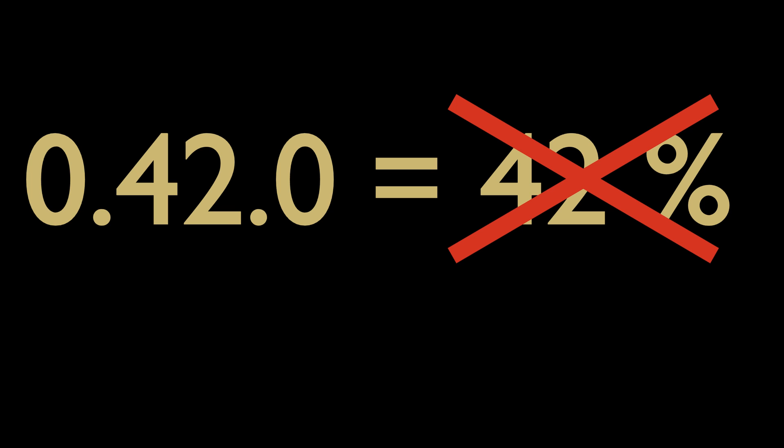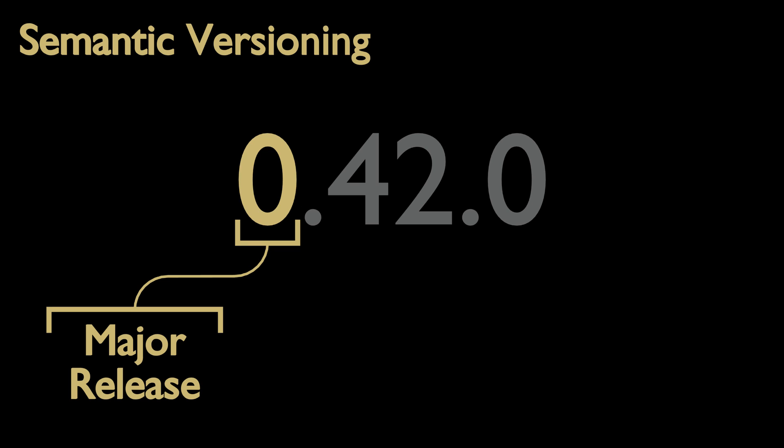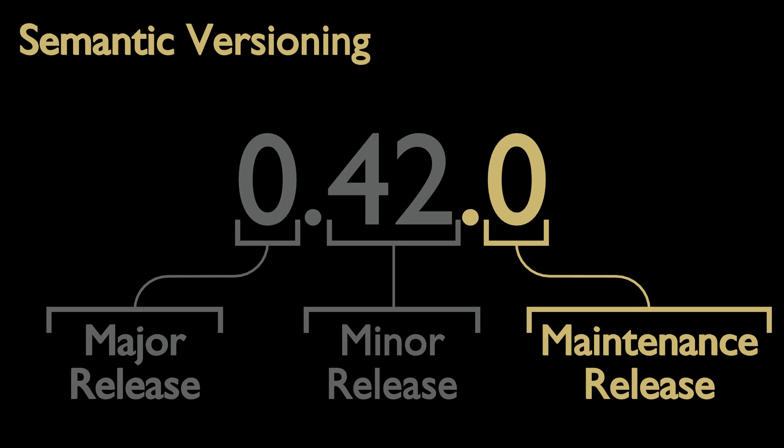Secondly, there seems to be some confusion about OpenMW's versioning scheme, making people think that the version number is equal to a percentage value. That's definitely not the case. Instead, OpenMW uses semantic versioning. A version indicator consists of three numbers. The first represents the major version and is increased when there are changes that make OpenMW incompatible with earlier versions. We haven't reached all of our main goals yet, which is why we always have a leading zero, regardless of compatibility issues. The second number indicates the minor version and is increased with every release — this release is the 42nd minor release. Finally, the third number marks maintenance releases, which patch our engine in the rare case of severe errors introduced by a former update. We often skip this number in order to save time we then put into OpenMW's development.